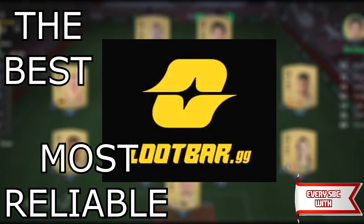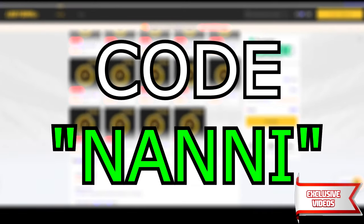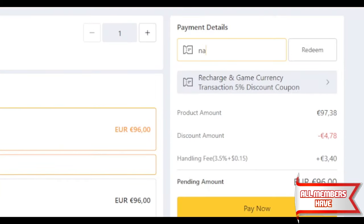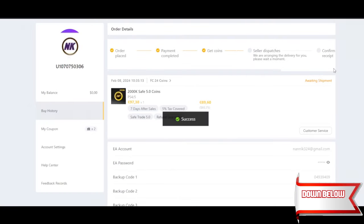Time to upgrade your team — head over to lootbar.gg, the best and most reliable place to buy coins. Don't forget to use code NANIC for 8% off on all your orders. Once they have made their way through, the coins will be delivered within the next 24 hours. The link is down in the description and the comment section.